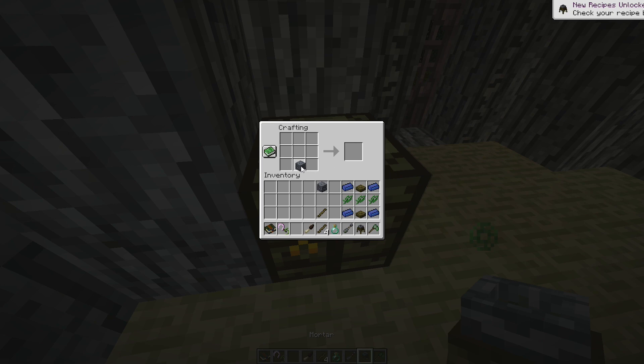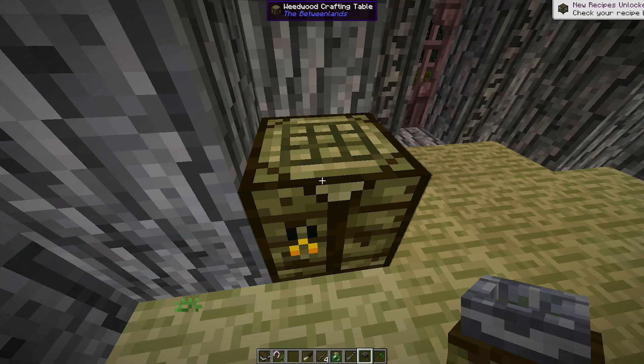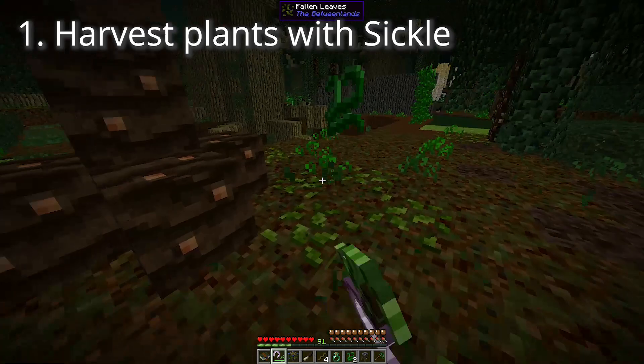You'll also need these blocks: a mortar, which is crafted as so, and when equipped with a pestle is used to grind items. And then a gecko cage, which is crafted like this, and it stores the geckos used for testing.